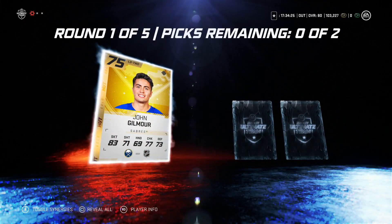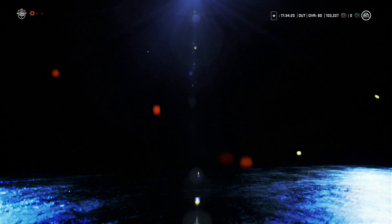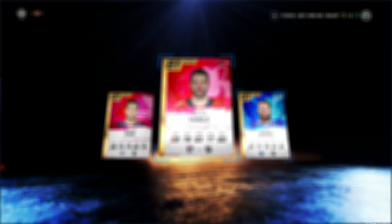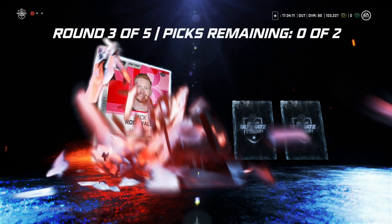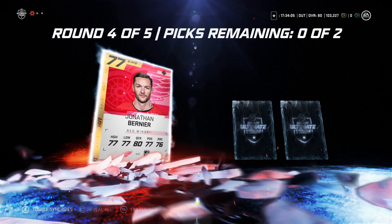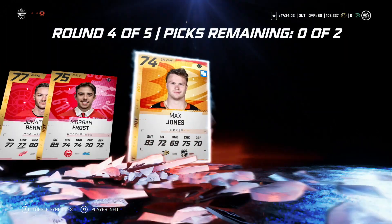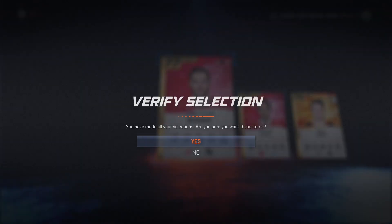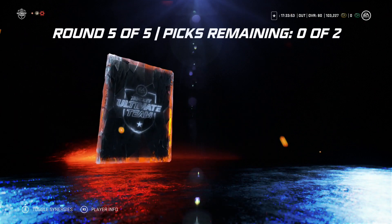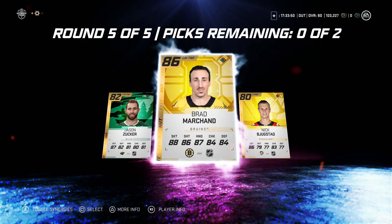Last pack before we end off the video. John Gilmour, Calvin Bahan, moving along, thousand cadre... three 81s. Silver round - skip it, we get an 82 in there. Bernier, Morgan Frost, and Max Jones. Last round of the video - I'm telling you this is going to be a Kale McCard. Zucker again... pink, Brad Marshall. Not great, not great for a pink, but we will take that and give them away. That's going to wrap up the pack opening.